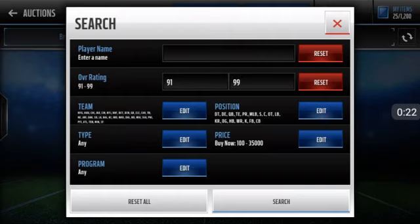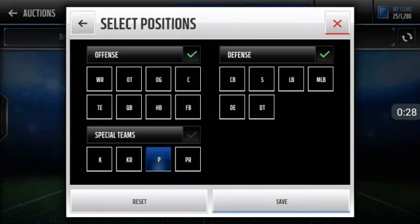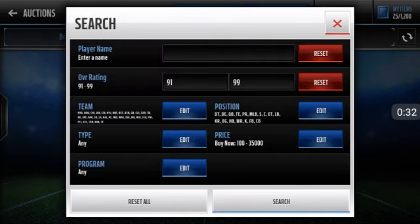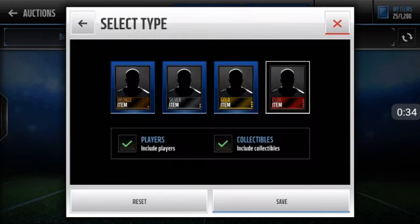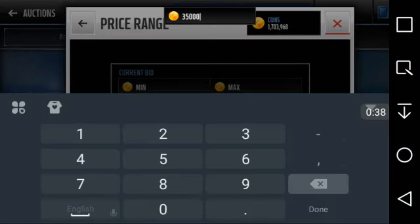Basically what you're doing is you want to put the overall rating to 91 and above. For the teams, you want to select every team. For position, you want to select every position except for punter, so you want to filter out the punter position. The type is elites. And for the price, you want to snipe these players for about 23k — so 23k right here.